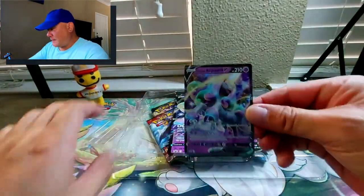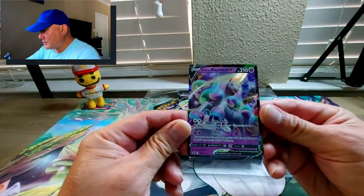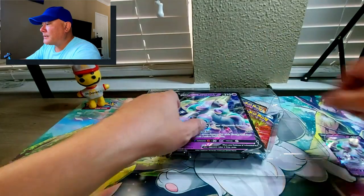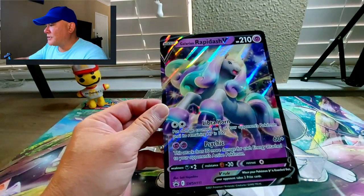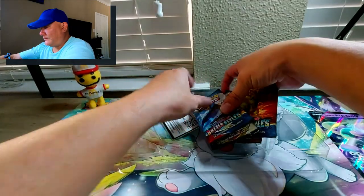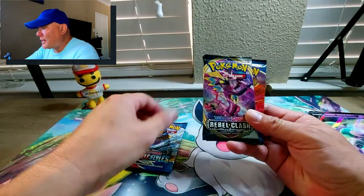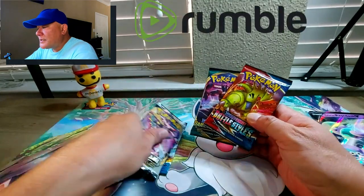First up is the Rapidash box and it looks really good - the centering is actually really, really good on this one, from left to right, top to bottom. The top is a little bit more thick but regardless, here is the big mama jama - Galarian Rapidash. We get four packs and I'm not going to use the code cards since these aren't mine. We've got a Battle Styles, a Rebel Clash, another Battle Styles, and a Darkness Ablaze.